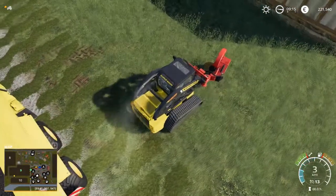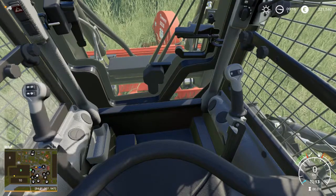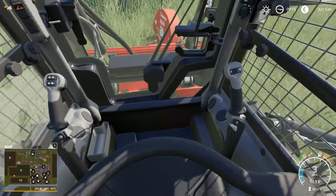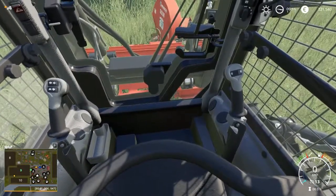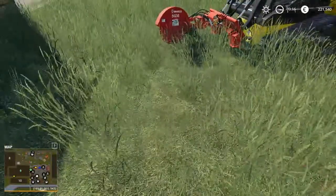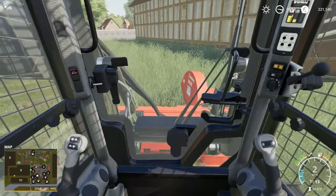I want to avoid destroying my grass, which is precious feed for my animals. As you can see, there is no stump left. This was a quick tips and tricks video from FS19mods YouTube channel.